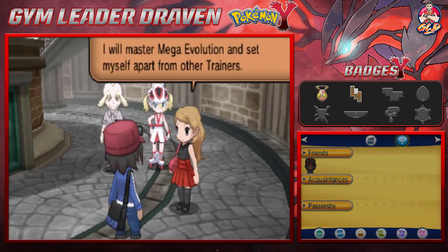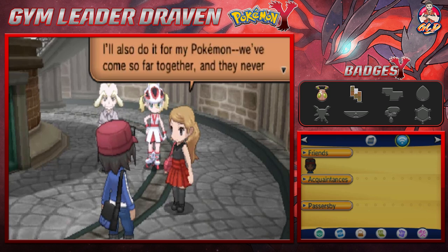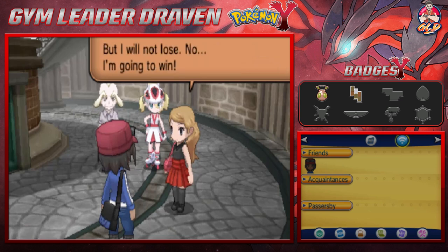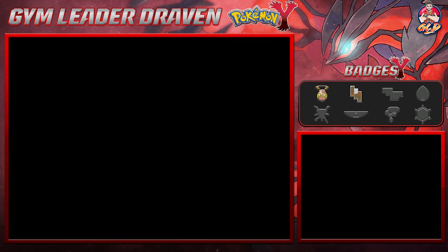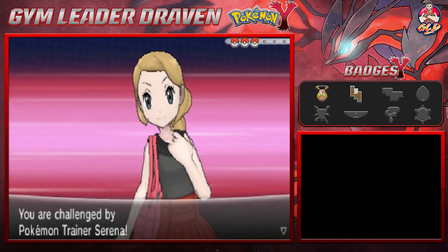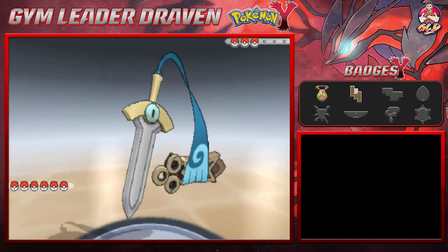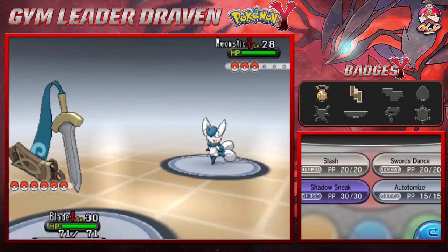Serena says she's been ready — she wants to master Mega Evolution and set herself apart from other trainers, for her Pokémon who have never stopped believing in her. She acknowledges Draven and his Pokémon may be strong but vows not to lose. Draven confidently says once he beats her she'll have to tell her mom. The battle begins — Serena leads with Meowstic.